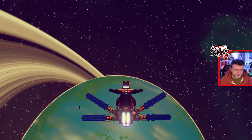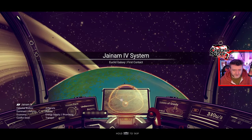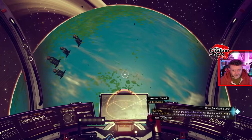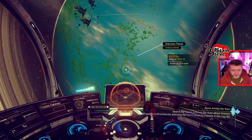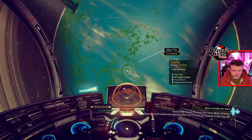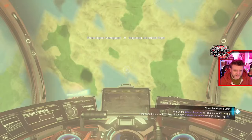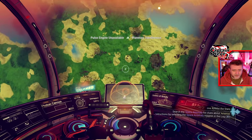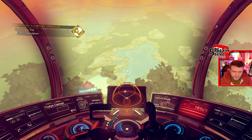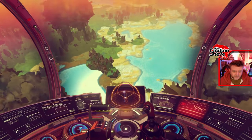Okay, we've arrived! Look at this planet that's right in front of us — this is the Janam IV system. This looks like it should be a star bulb planet from look and feel. I've got a load of freighters, though none are in distress. Let's give it a quick scan — it's a tropical planet! Let's fly on down to this tropical planet and have a little gander. We've got a load of little beaches here and quite a lot of tree coverage on this planet. I'm going to set my ship down on this little beach and have a quick look around.